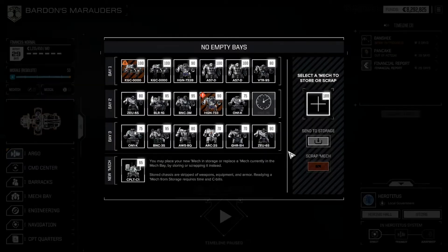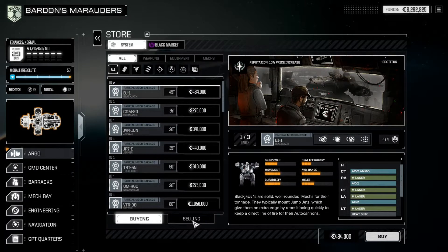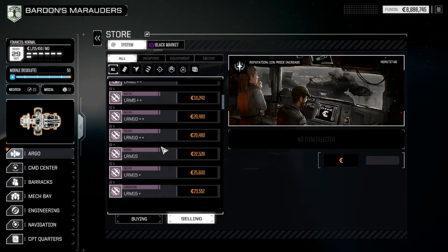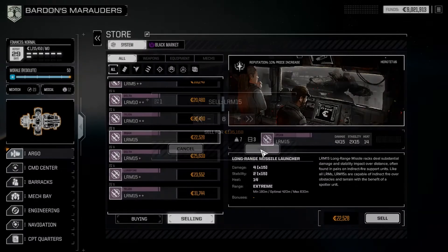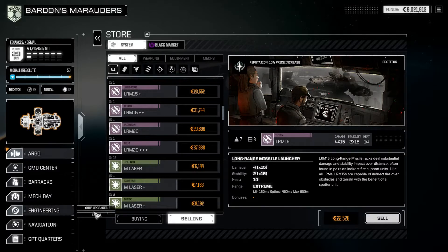Thank you - so it's going to storage. And then we have other pieces of mechs and stuff. Right, let's go to the store. We can sell that. And then around 15s picked up. We're at 9 million now. We have a decent LRM 20 around, at least, to replace that one. So let's go do that.